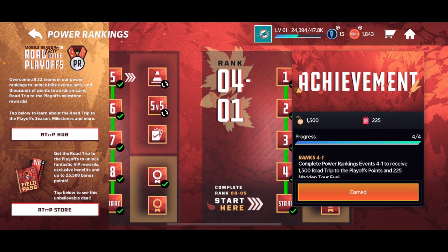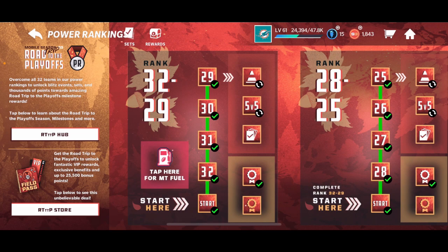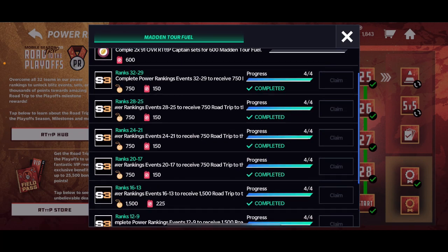Then you claim these in the bottom left of each power ranking — the ranks — and it gives you fuel. If you claim it all you can get all eight achievements. Just make sure you have all eight of these complete; don't worry about the top two right now. Make sure you have all these complete, then all you have to do is go into sets.